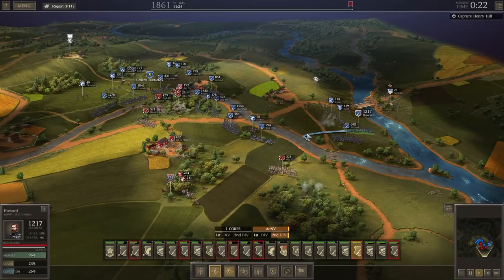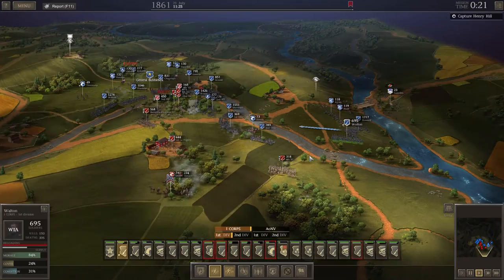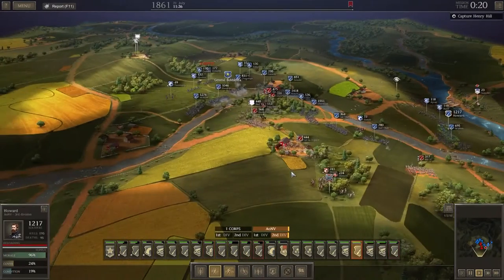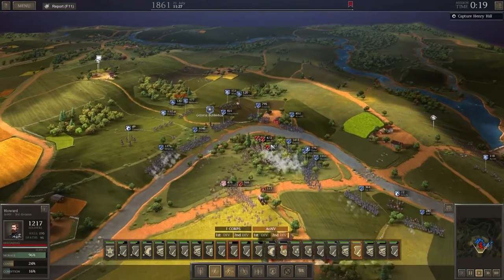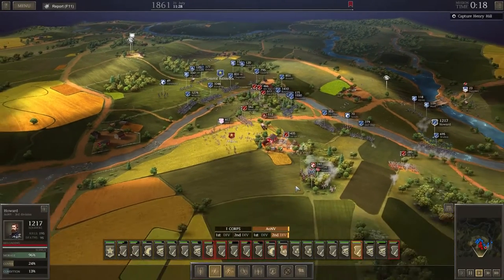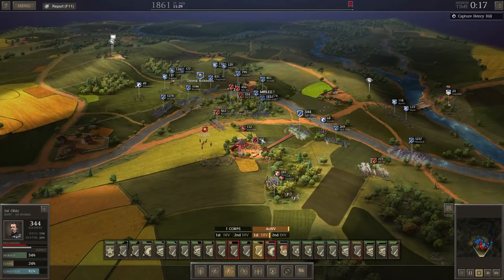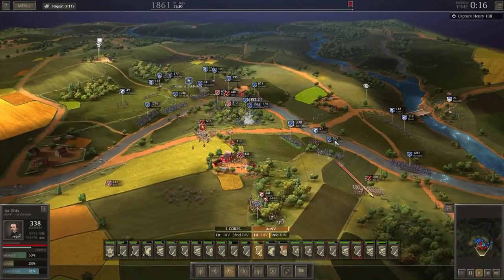We've got Howard over here not doing much — let's move him forward. Can we flank these guys? I think we can. Let's just attack them. Okay, we're routing one there. We need to get these other three out of the way so that we can move across the river — 19 left. Yeah, we need to really push in now.